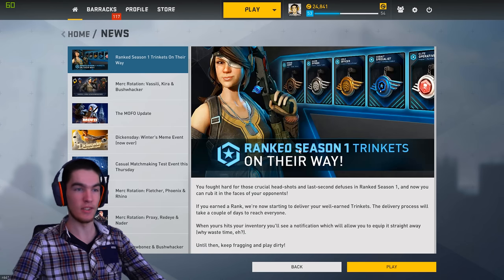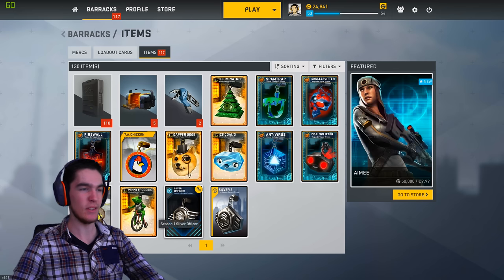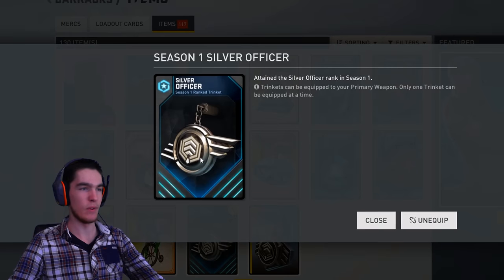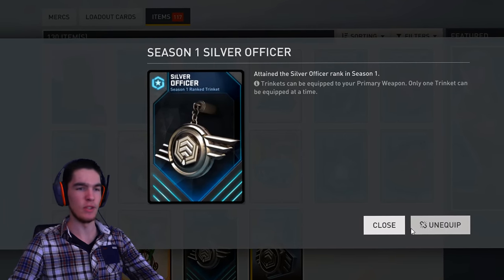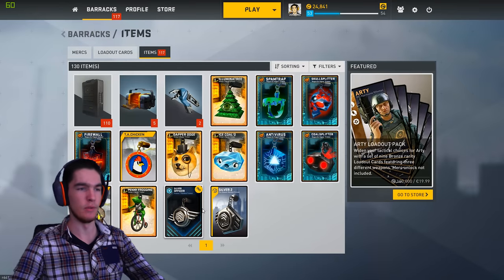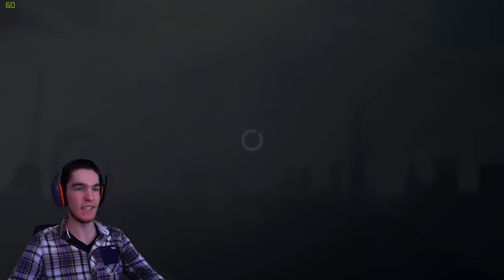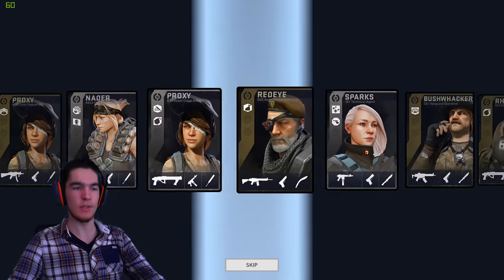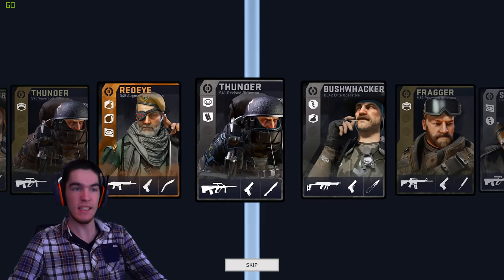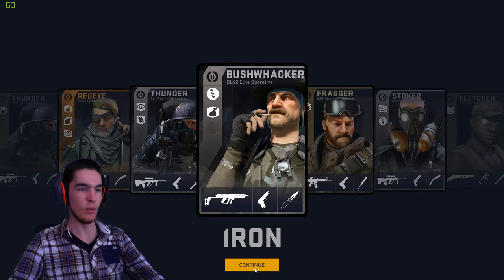Also, yesterday we got our trinkets from ranked season one finally. Unfortunately I only managed to get silver three, or maybe silver four — not sure, at least the second highest of silver. It looks quite nice, nothing too special though, so I did equip it just for fun to kind of view it. The thing I do like about the trinkets from season one is that they didn't require an update or something — we just got them, so that's really nice. No downtime with that.